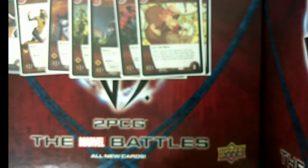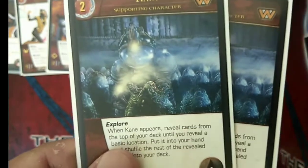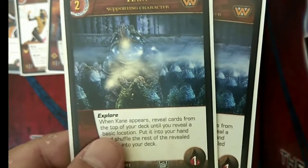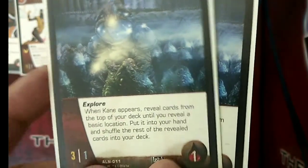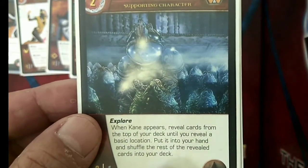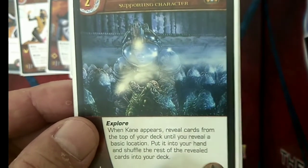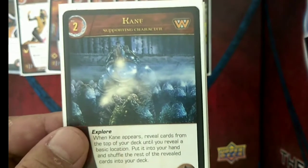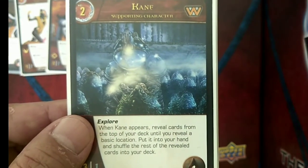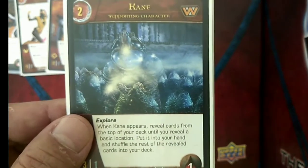We also have 2 copies of Kane, just because we need him to fetch a needed basic location, most especially the Academy and the Laboratory. He's a 2-drop Weyland-Yutani team member with 3 attack, 1 defense, and 1 health. He has Explored — when Kane appears, reveal cards from the top of your deck until you reveal a basic location, put it into your hand, and shuffle the rest back. Kane can help fetch those needed Academies and Laboratories when you need them to power up Mimic's abilities.